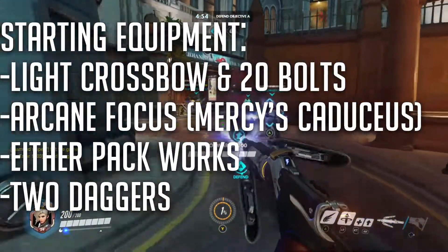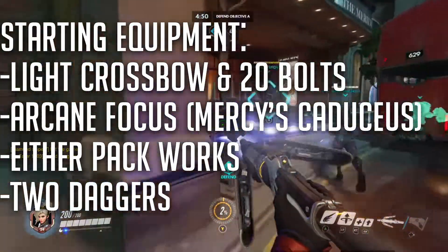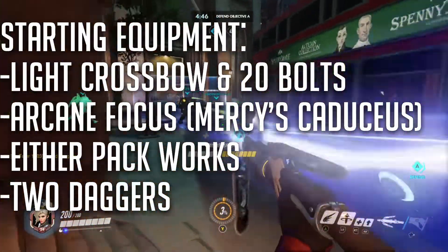For the starting equipment, take a light crossbow and 20 bolts, an arcane focus — which you can flavor as Mercy's Caduceus — either pack works depending on your campaign, and two daggers.